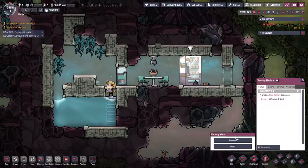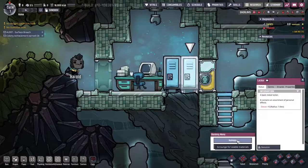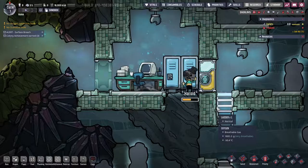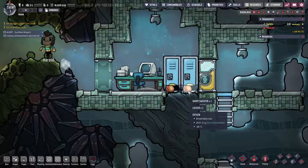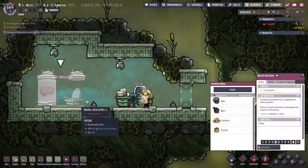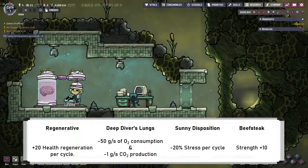The lockers and vending machines can be rummaged. Vending machines drop nutrient bars, and lockers will drop clothing — either a snazzy suit, cool vest or warm sweater. Neural vacillators give a dupe one of four buffs when used. To do so, assign the dupe here and remember to manually complete the process. The four buffs are regenerative, deep diver's lungs, sunny disposition and beefsteak. They are all useful, and dupes cannot get the same buff twice. Note that deep diver's lungs does stack with diver's lungs.